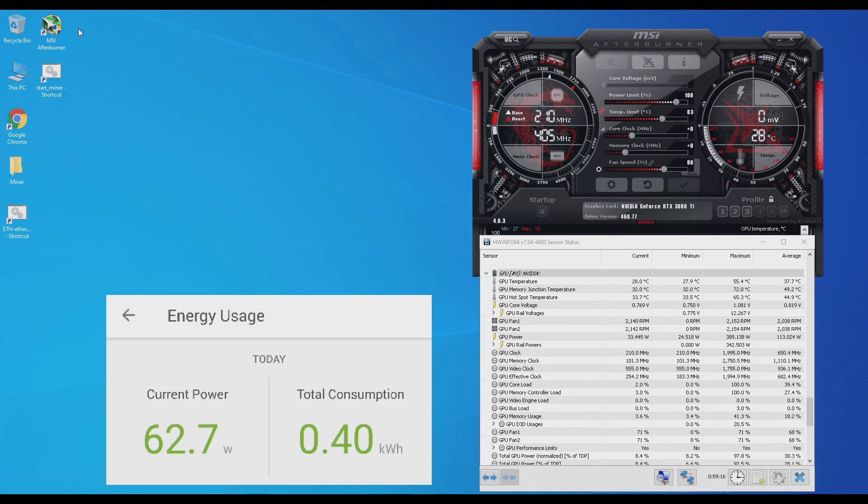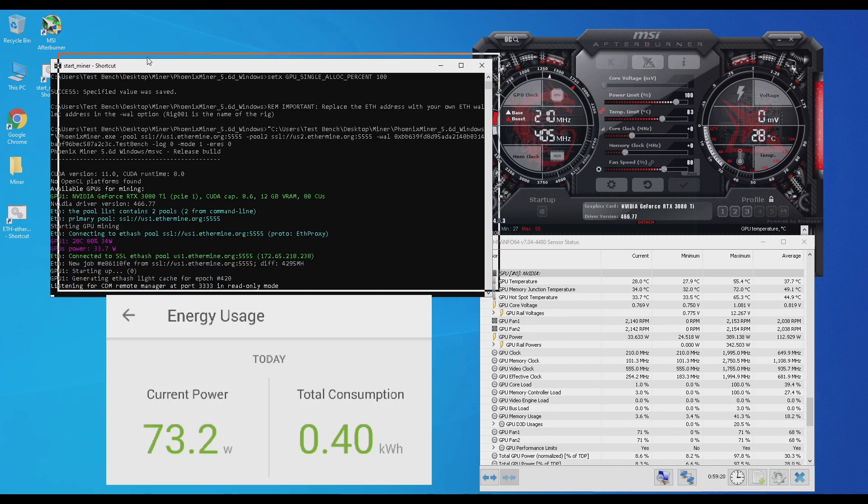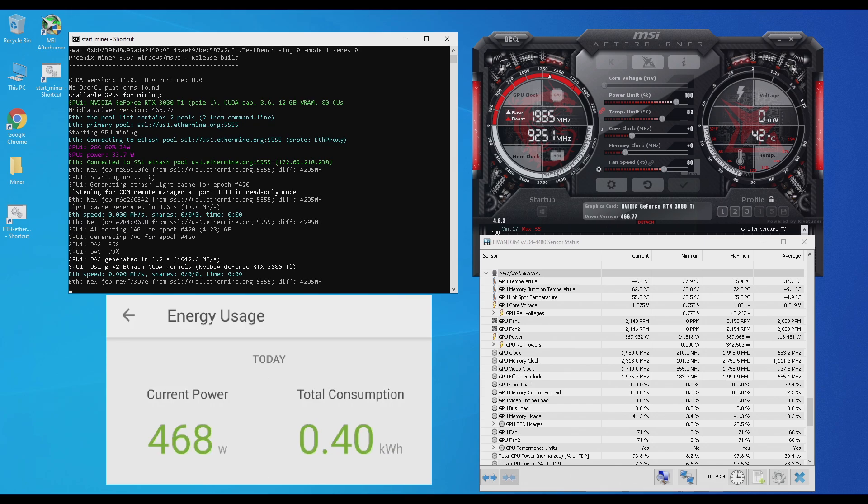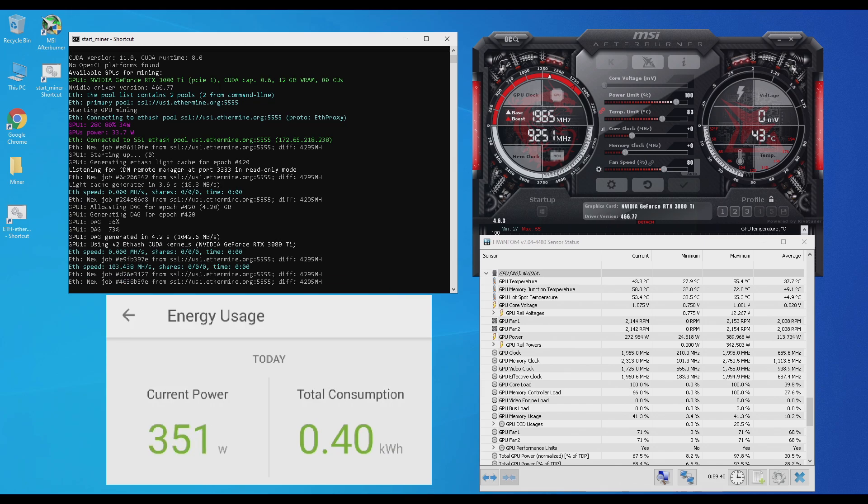First let's test out Phoenix Miner on stock settings. Right in the beginning you'll see I'm getting around 103 mega hashes. But then after a couple seconds, my hash rate is decreasing due to the hash rate limiter.